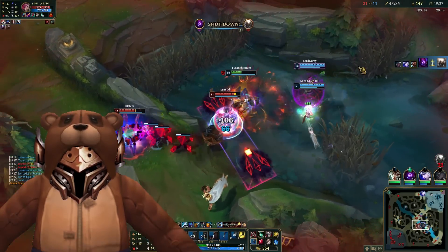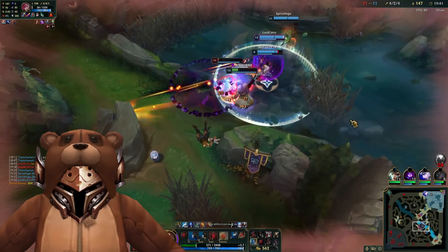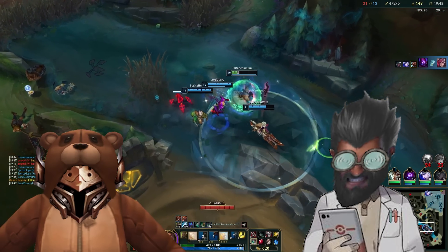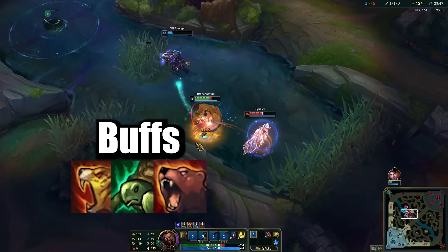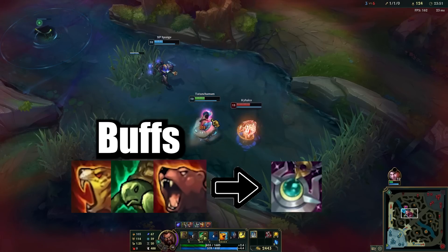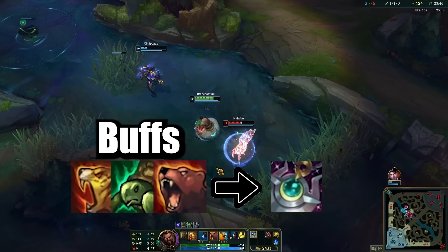But a wild Udyr? I'm not a ranged enchanter who can spam trigger this item every 2 seconds. Well, lucky for us, Udyr has a very special interaction with Moonstone. Since our Q, W and E apply self buffs, they count as affecting a champion with abilities and will trigger Moonstone. We essentially heal our teammates every time we switch stances.